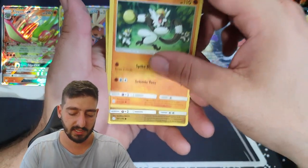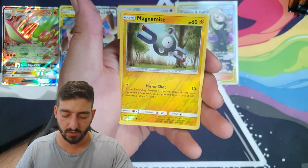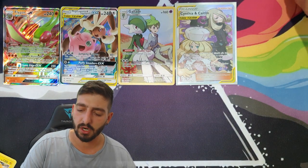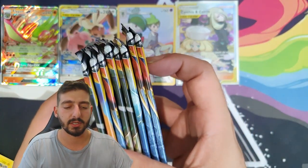Ralts, Espeon, Jangmo-o, Ralts reverse holo, Magnemite, followed by a regular rare Magcargo. I think that's officially halfway through — we've got two, four, six, eight packs to go.